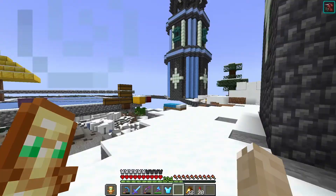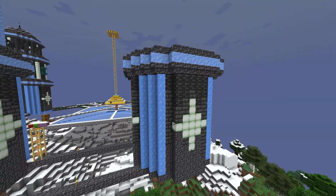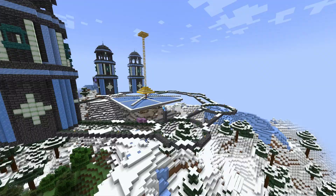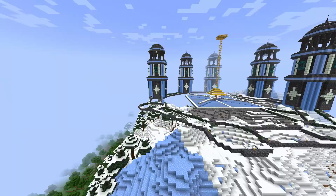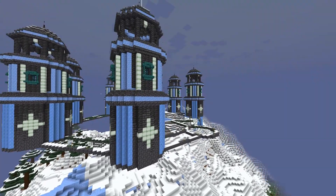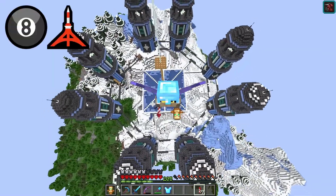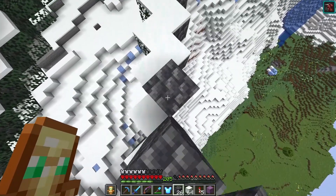I don't want to mine ice here anymore so let's go find a frozen ocean. All that's left of that iceberg is three blocks of snow, and this is how much ice we got from one whole iceberg. I really hope that's enough because I don't want to mine anymore. All eight towers are done — eight towers, eight hours.